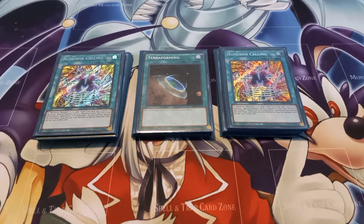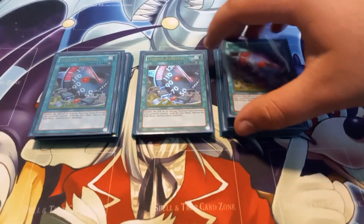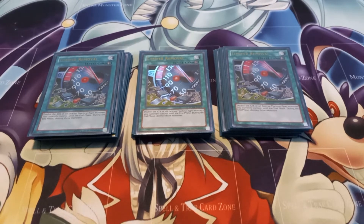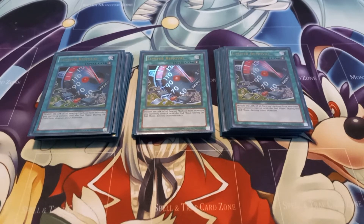I play three copies of Limiter Removal to double the attack of the Numeron Gates since all of them are machines — which is ironic since all the Numeron Gates also double their own attack points. One thing I do want to do though is swap this out for three copies of Imperial Iron Wall. Imperial Iron Wall says cards cannot be removed from play, which I like with this deck because the Numeron Gates can get incredibly strong, but due to the effect of Numeron Calling they are banished at the end of the turn. If you have Imperial Iron Wall face up, the gates cannot be banished and keep their doubled attack. I'd replace Limiter Removal because if I use it the gates will be destroyed — their only protection is they can't be destroyed in battle, but they can be destroyed by card effect.